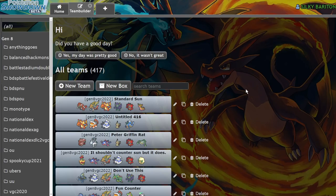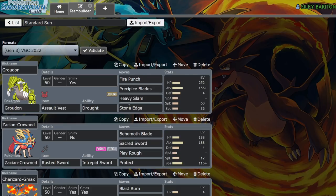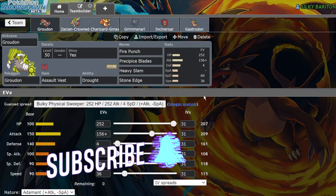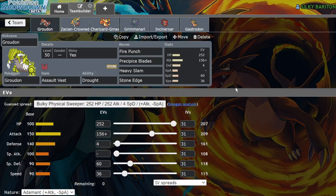If you're unaware, it is widely regarded that this team is the best team in the format. It's done super consistently at regionals — we see a lot of Groudon, Zacian, Charizard, Grimmsnarl, Incineroar, and Gastrodon just running around at regionals. And there are a couple of holes in the team that are a little bit exploitable. So what we're going to be going over today are just five Pokemon that if you can find a place for them on your team, it will actually help out quite a bit in this matchup.